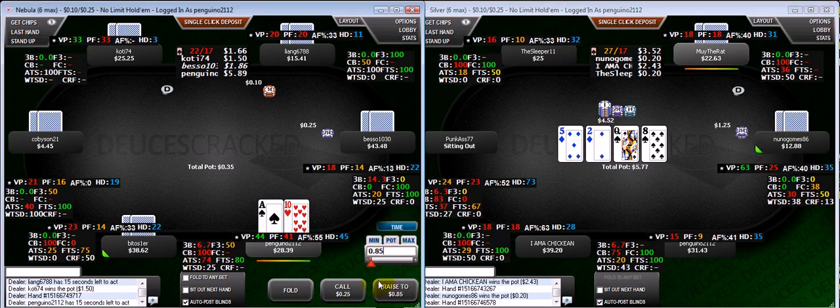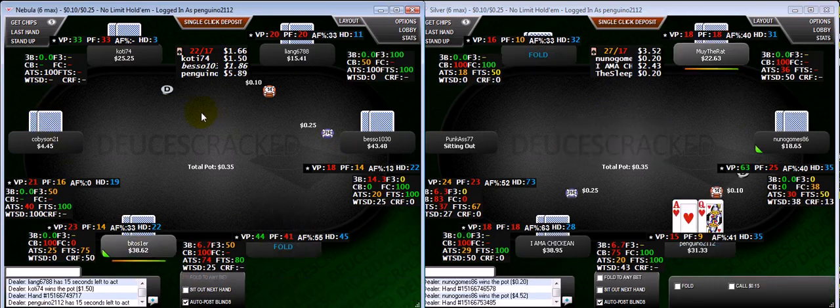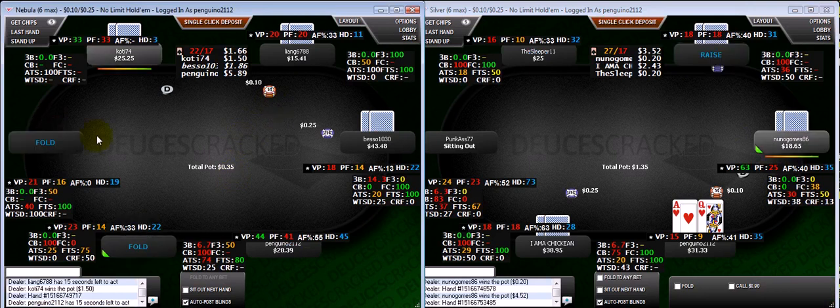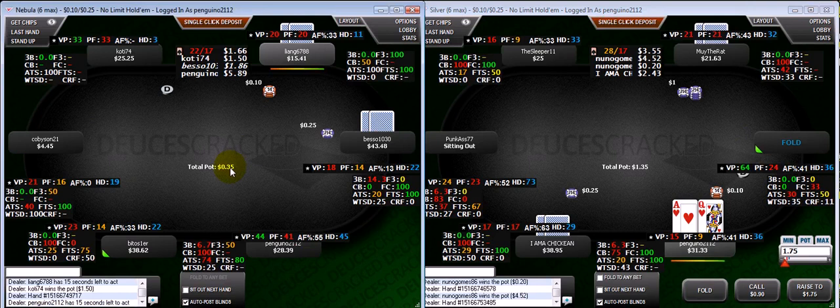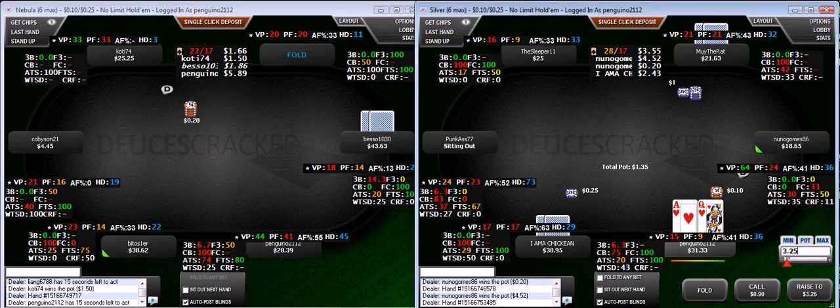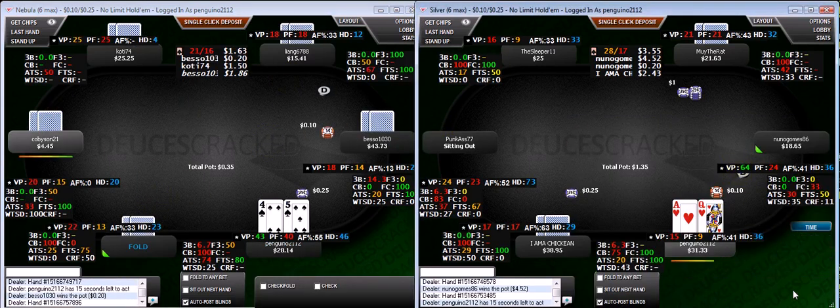I've been playing pretty reasonably, though on this table I've been really loose. There's a shorty behind me, and it's just not a super favorable spot for ace-10 under the gun — as you're probably aware from other videos, that's not a standard open for me unless I'm at lower stakes where I think I have a huge edge. There's just not enough spots at the table for me to go too crazy, but I am going to re-raise here with ace-queen suited for value.